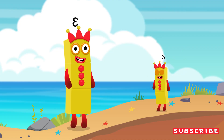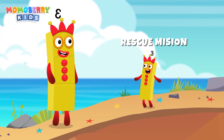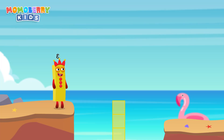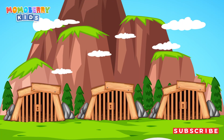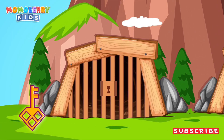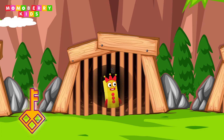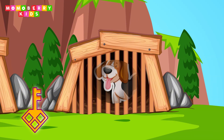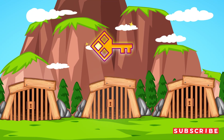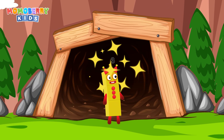That was course one! The next challenge is a rescue mission — some number blocks are trapped, but only one prison is the right choice. Choose wisely and set them free! Three prisons, but only one is correct. Choose wisely to rescue your number block friend. You got it — number five!